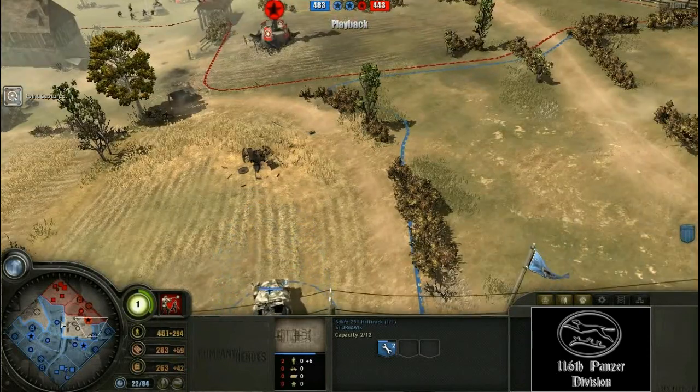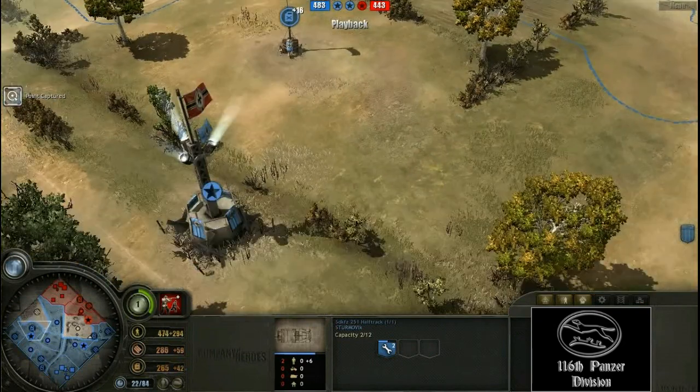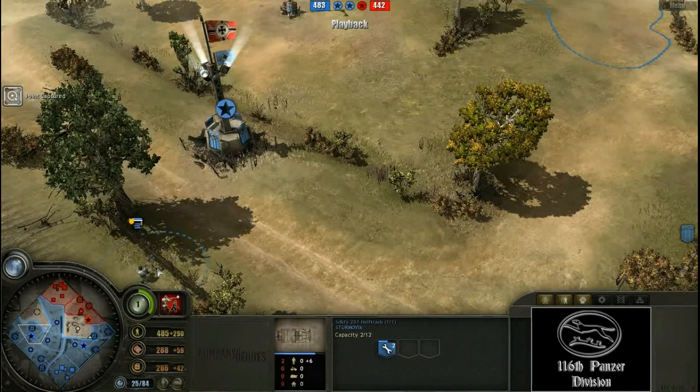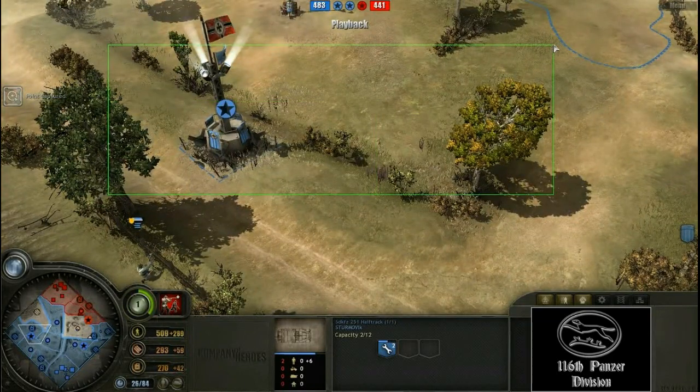It is already GG anyway, because the American player hasn't even bothered to go over the left hand side. And Sturmovic has cleverly put an MG here because he wants to hold down the victory point.